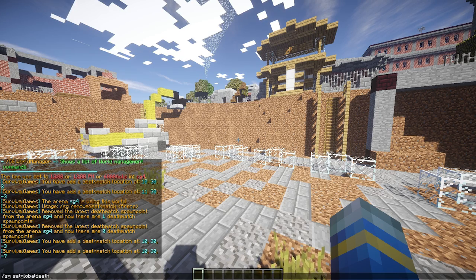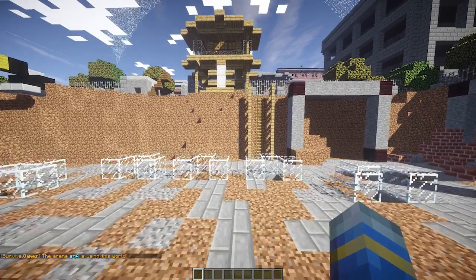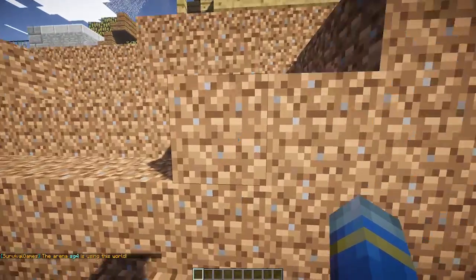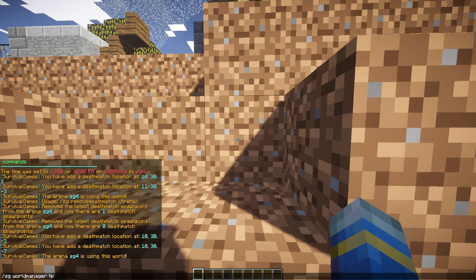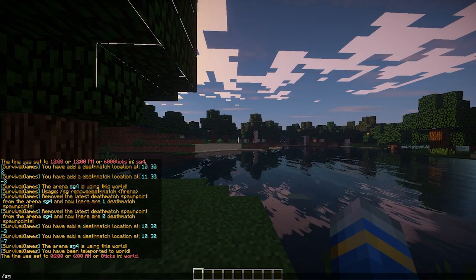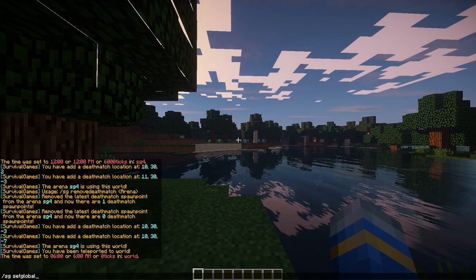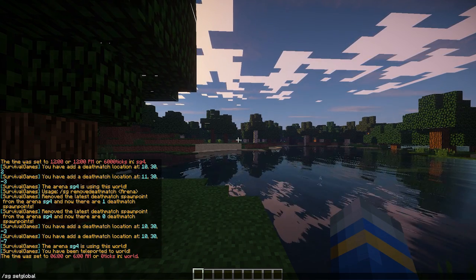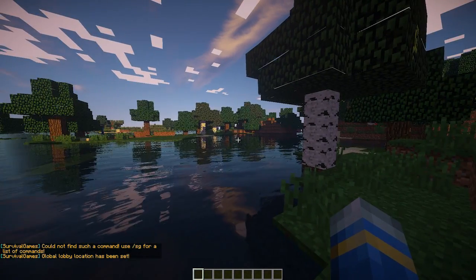I doubt the global deathmatch will work because I don't have bungee mode on, and obviously SG4 is using this world. So we are going to teleport back using the world manager - world SG world manager TP to world. And this is going to be where our lobby is going to be. So SG set global lobby for this world. There we go. So we've set the global lobby and we've set up our arenas.